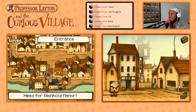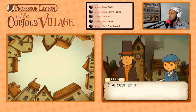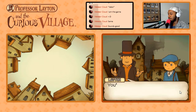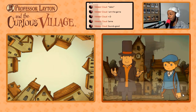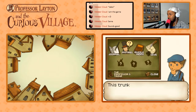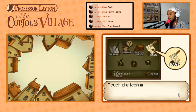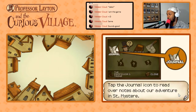We got number three, alright. I've been thinking, professor — shouldn't we be keeping a record of our investigation? You've brought up a very good point, Luke. Let me explain how to go about saving your game. First, tap the stylus on the trunk in the upper right corner of the touch screen. This trunk contains all manner of information that you can access by tapping the icons. Touch the icon marked 'save' to save your game.